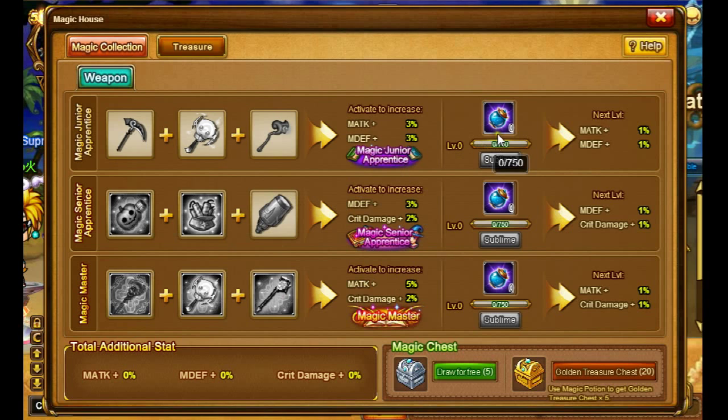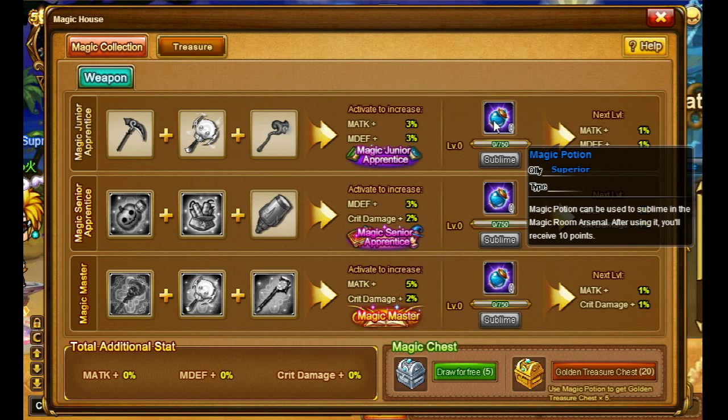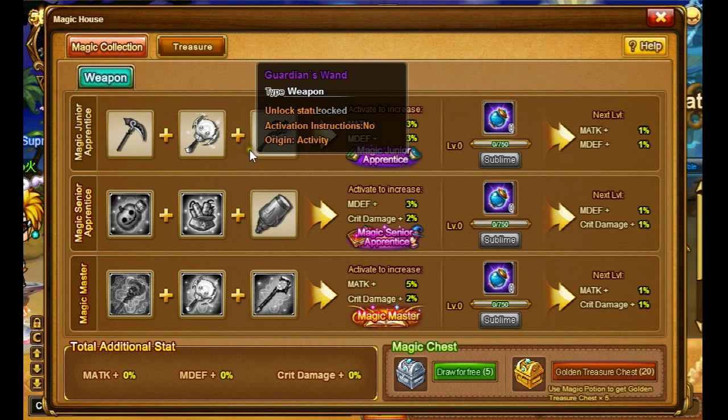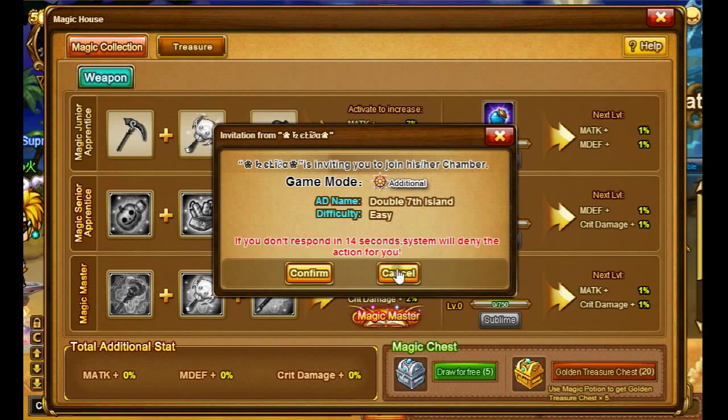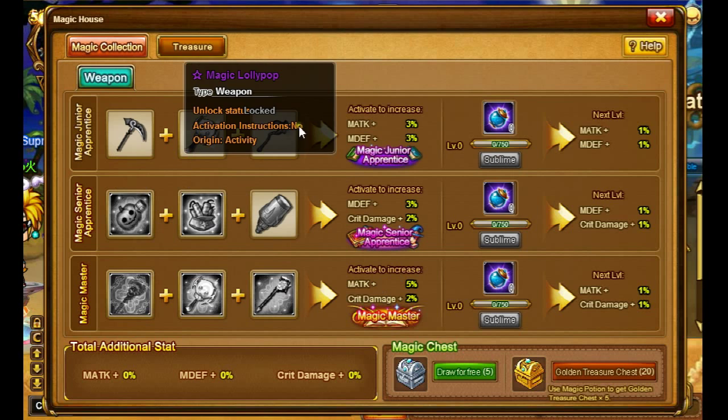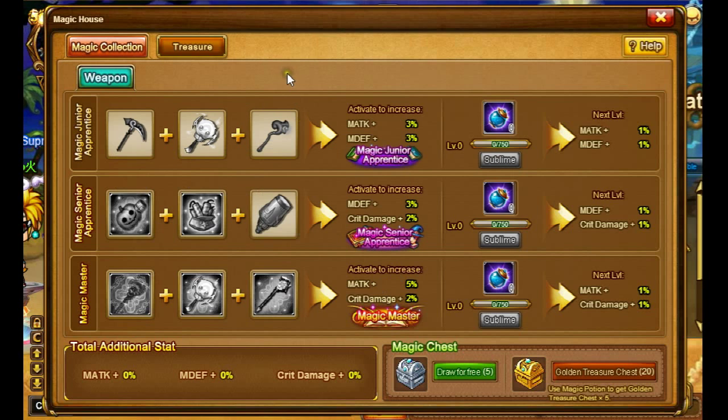Basically you need to collect one of these weapons, plus these magic points that you need to sublime to get an activation. You will also get a title: Magic Journey Apprentice, Magic Senior Apprentice, and Magic Master. Of course you need to own that weapon in your League Eagle Backpack or in the Magic Backpack. You need Foul and Angel Cycle, Magic Lollipop, and Angel Guardian's Wand — I have this but I don't have the others.